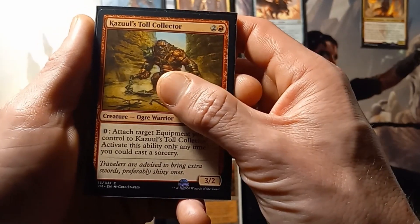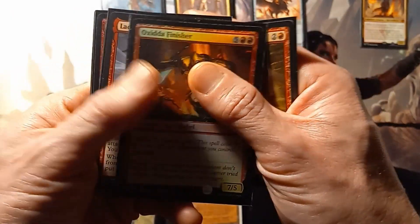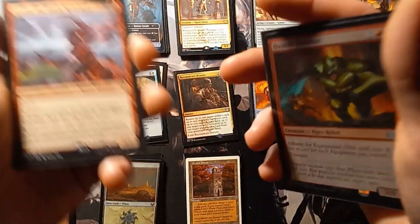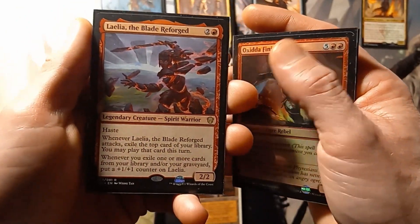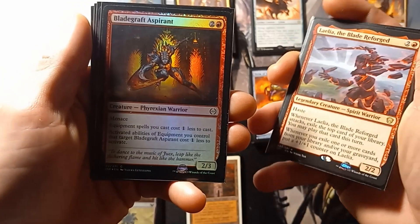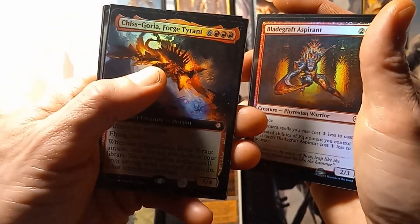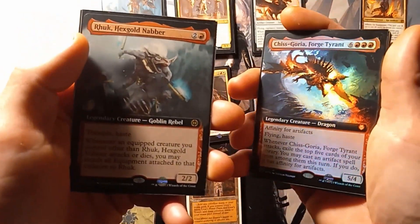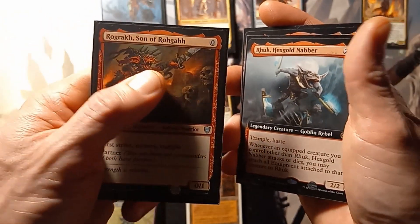Cazoole's Toll Collector, Extelof Finisher — I'm just going to clear this up now, I'm probably not going to say a lot of these names correctly. Magic's gotten really complicated with how they want all these names of these creatures to be. Leela the Blade Reforged, Bladecraft Esperant, Kriscoria Forged Tyrant, Rhok Hexgold Nabber, and Rogath son of Rogath.